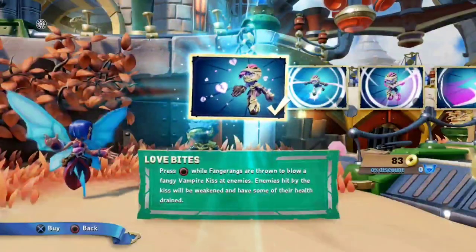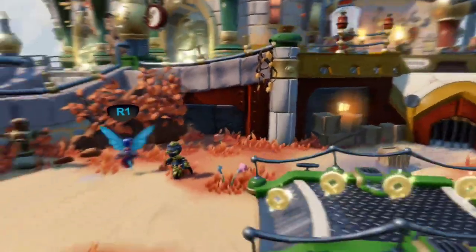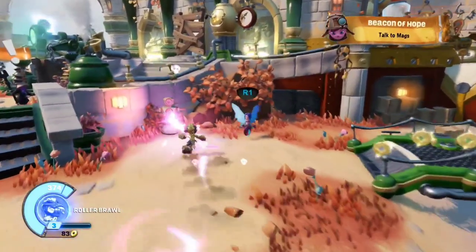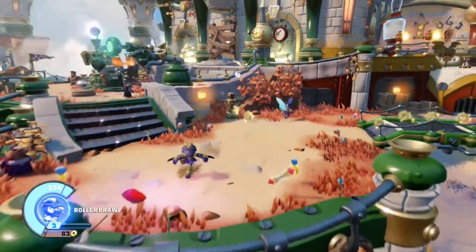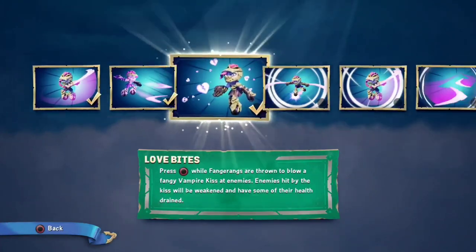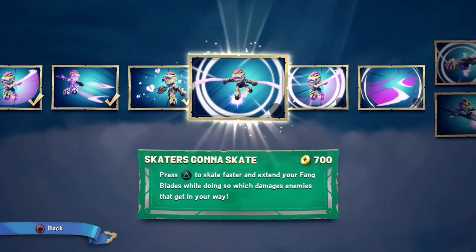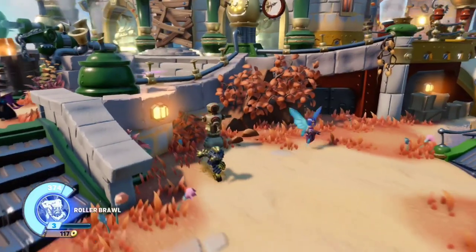Let's get our first upgrade. We can now do the Love Bites ability, which heals us — pretty good. But it only works while the boomerangs are already out. What is her final upgrade? Skater's gonna skate. The secondary attack that Tomb Buggy has is based off of this. I can't really demonstrate it here, because it seems like we're out of time.